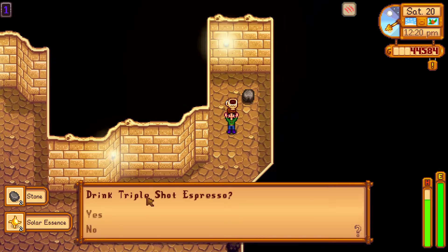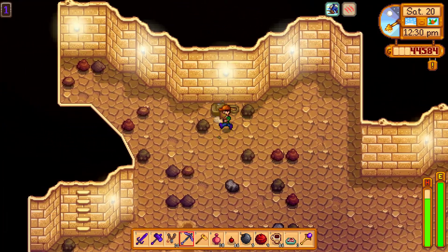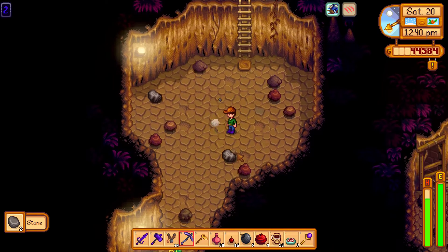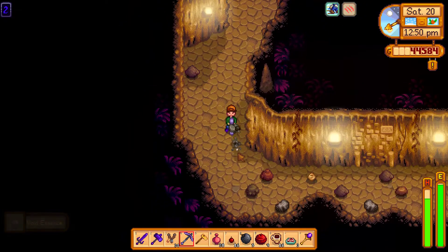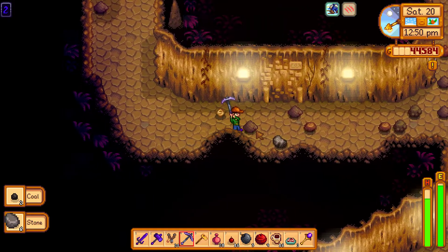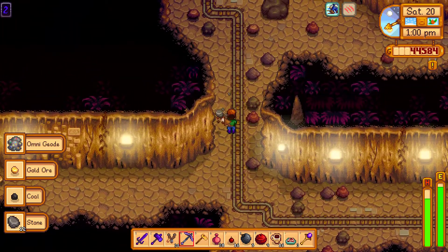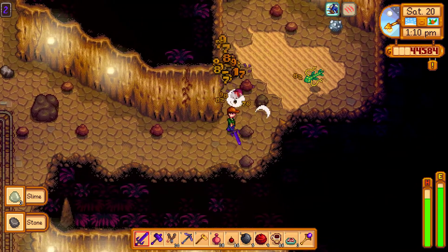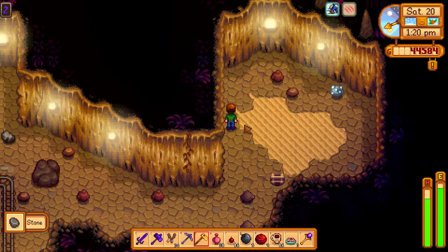Let's drink another triple shot. Let's look around — we've got some coal here. And down we go. Now try to break rocks with a hoe — this won't work. What else is there? We'll have to get some artifacts. I might need to try higher levels of the mines, I get a feeling. Got a little bit of iridium there. Let's dig around here and see what we get.